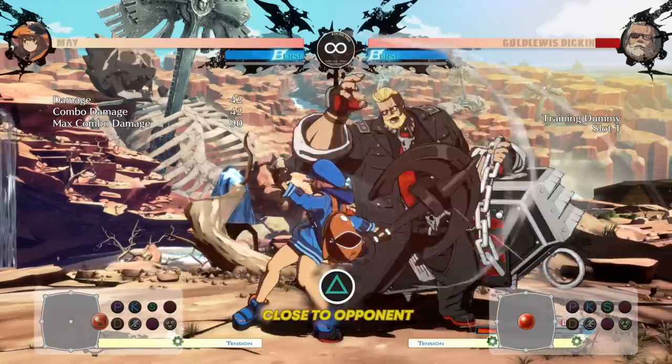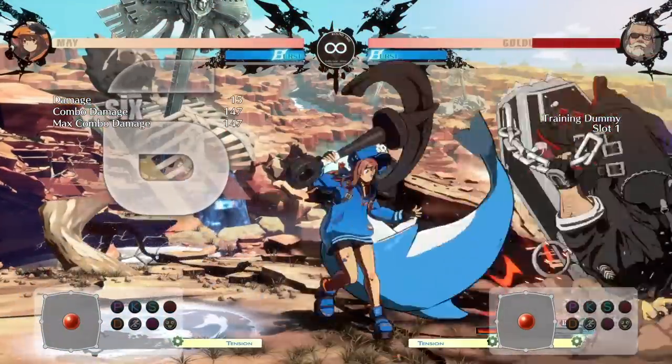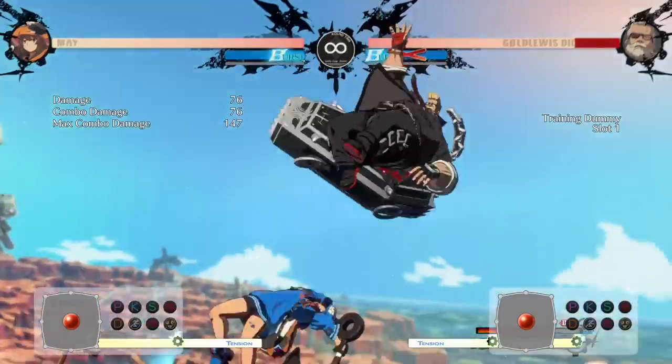Close Slash provides advantage on block and leads to a lethal strike-throw game. You can delay your follow-up gatling or utilize another Close S to catch people pressing buttons for huge counter hits. Once you've conditioned them to stop pressing buttons, you can dash up and throw.